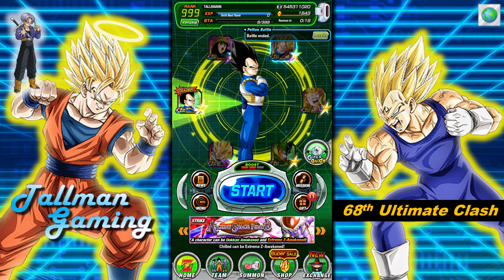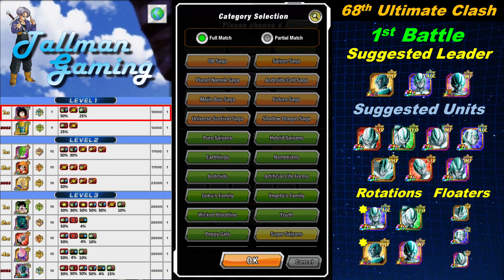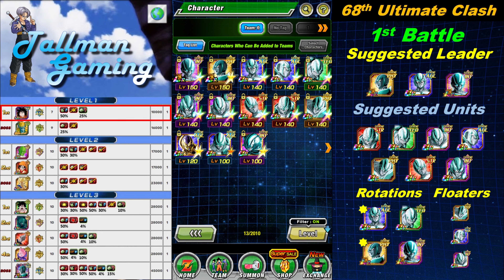The first battle is going to be Yagobi — new bosses. I'm bringing Artificial Life Forms and Wicked Bloodline. I have the leaders and units suggested, and it's pretty much the same as before. Since it's level one, the bosses aren't hard. This time I'm bringing TEQ Attack Metal Cooler instead of STR Metal Cooler due to type disadvantage, so we can finish the fight faster.